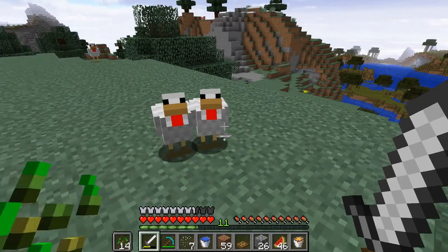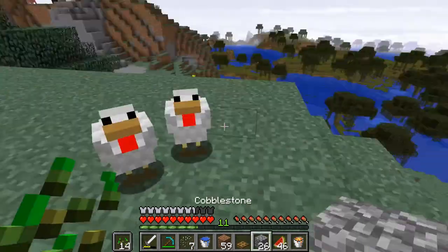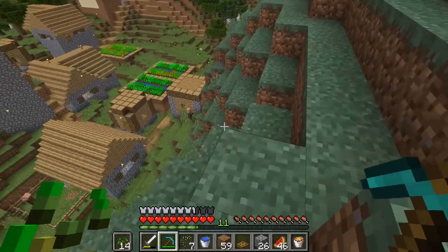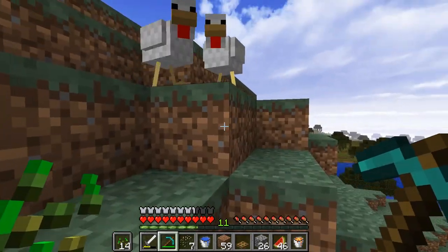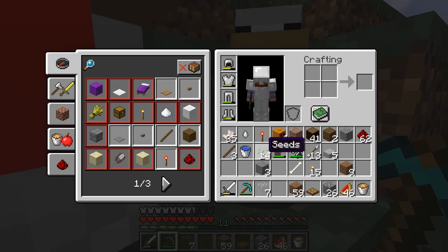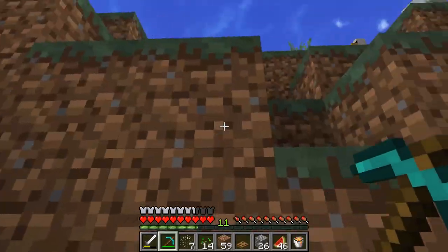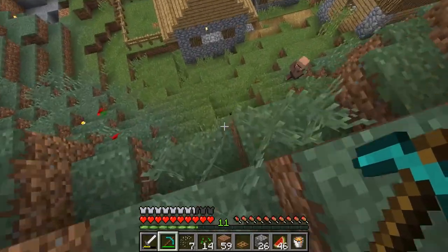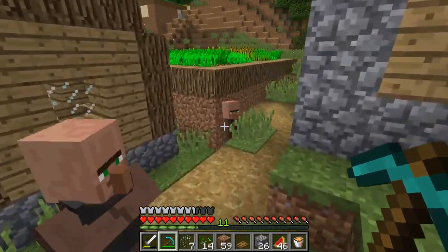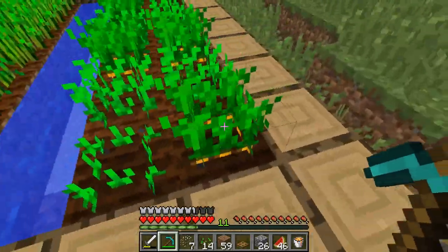Let's get back over to that village. I am back at the village, I already have a few chickens over here. I still have plenty of daylight - I don't want to be over here when it's night time and have to worry about the village getting attacked. On my way over I also found a lava pool so I got the lava bucket that I need for the system. Since I'm over here at the village I'm going to raid their crops a little bit because they have carrots and I want carrots.